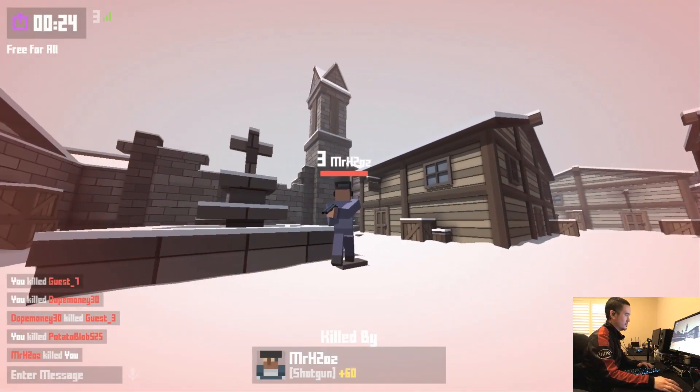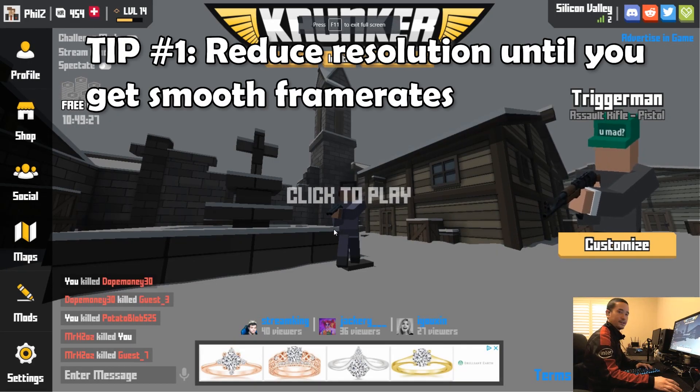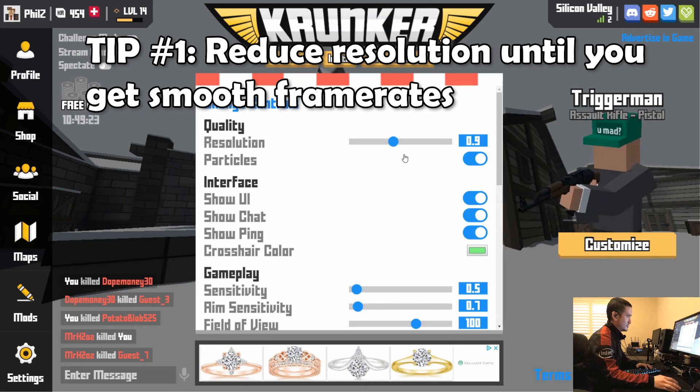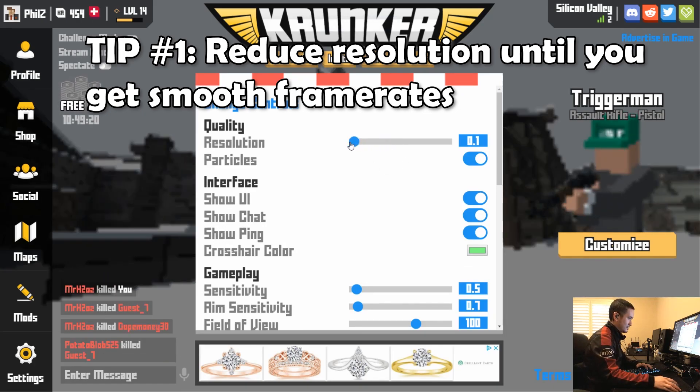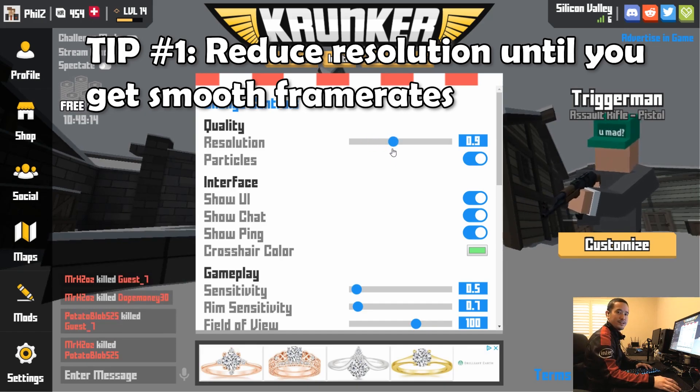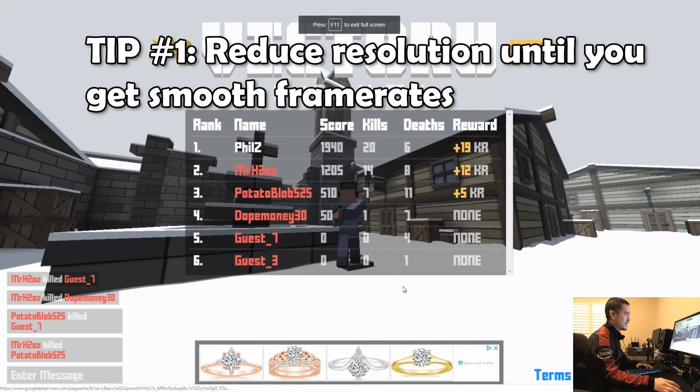The very first thing you're going to want to do is go into your settings and adjust the resolution slider. You're going to want to lower it down until you're getting very smooth frame rates. I have a very fast computer, but for me 0.9 seems to work really well. Krunker.io does not have an FPS counter yet, so you just have to experiment. Even if you're playing in class on a Google Chromebook, you should be able to get really high frame rates despite having underpowered hardware.